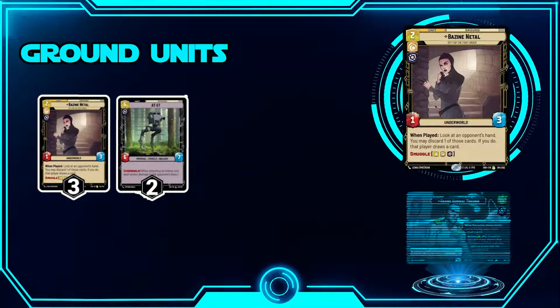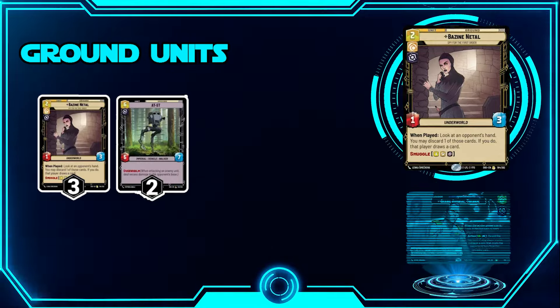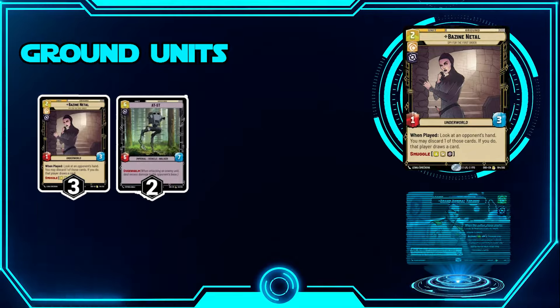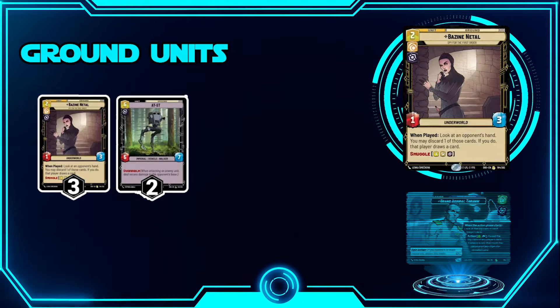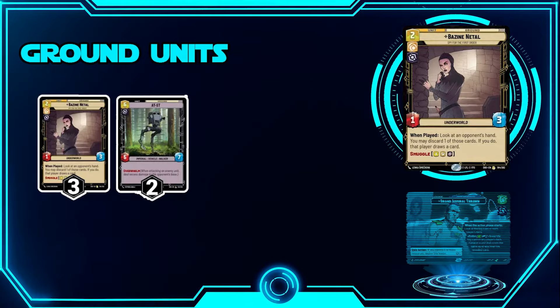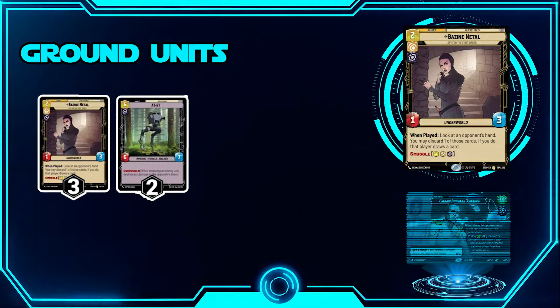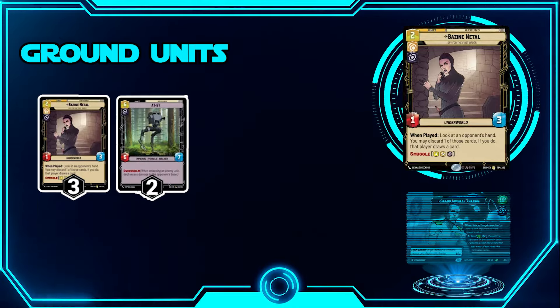Let's hop into our ground units — we play five total. We have Bazine, which is really good. I run Bazine because I can play it on a turn my opponent might play their own Vigilance, to try and stop them. Or if they're going to play Crate Dragon, I can drop it and try to prevent that. This is a very good card, depending on where you are in the match, making sure you don't get blasted by one of your opponent's key cards. When played, look at your opponent's hand and discard a card — if you do, that player draws a card.